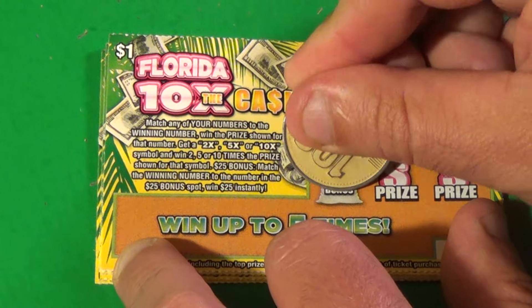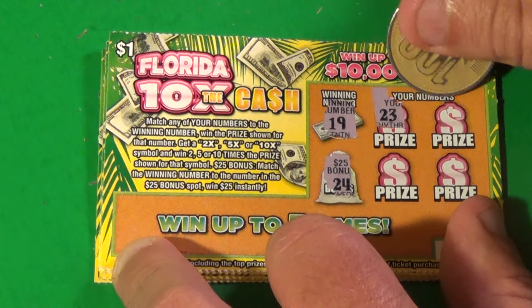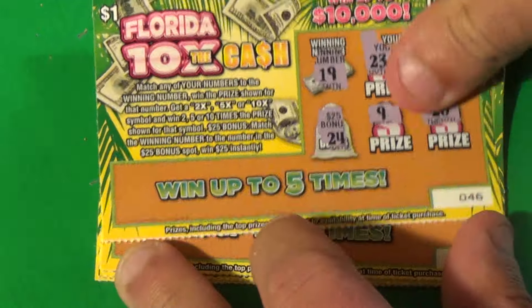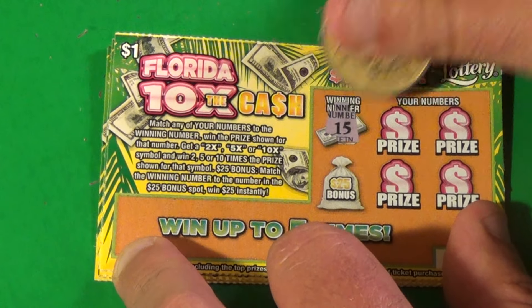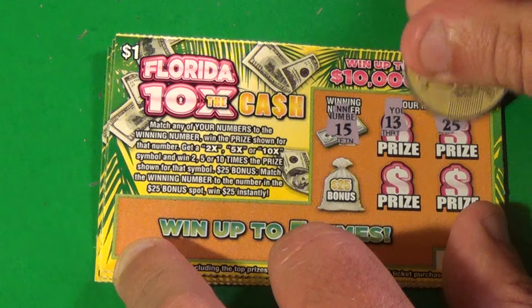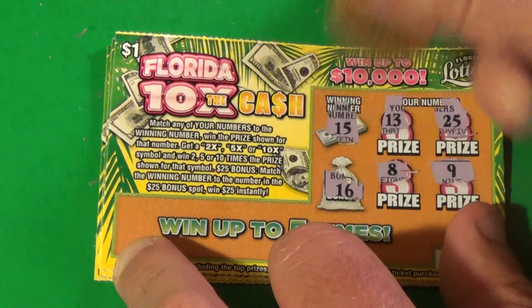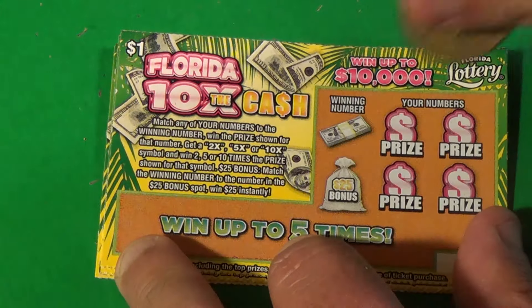Next ticket, we need a 19, not in the bonus — 23, 3, 9, and 20. Next ticket: 15, 13, 25, 8, and 9 — nothing there.